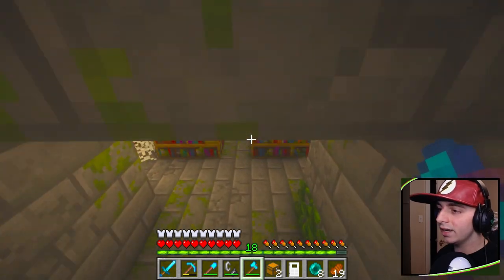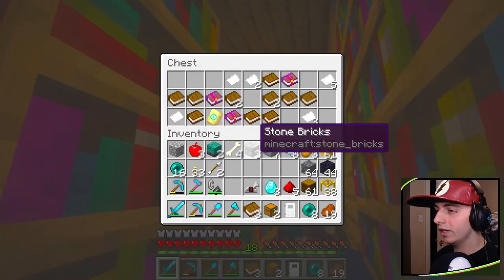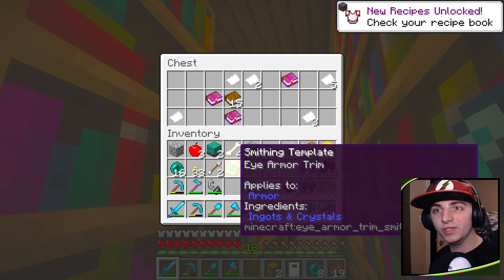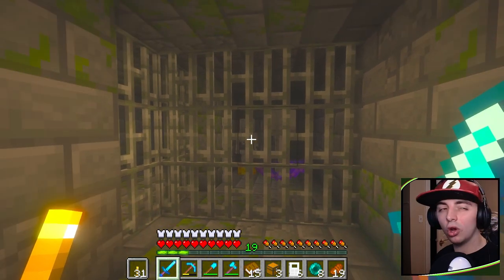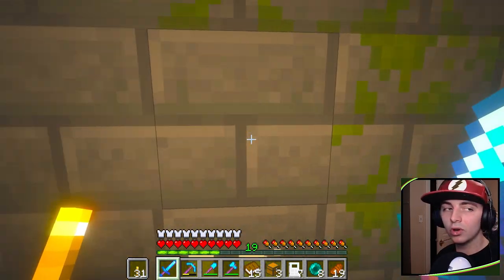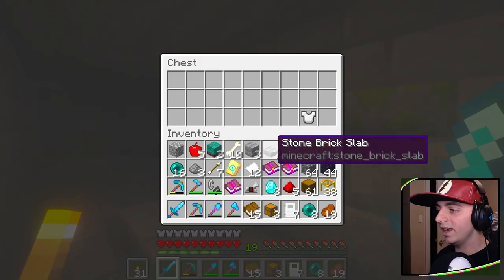If I jump down this staircase into this gorgeous looking library — oh, here it is, I was looking for you. Do mobs always spawn in here? I can't remember — comment down below if they do. With that said, chest number three: apples and iron armor. Not the best chest, but hey.